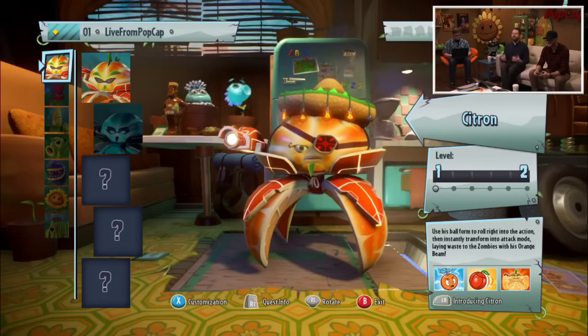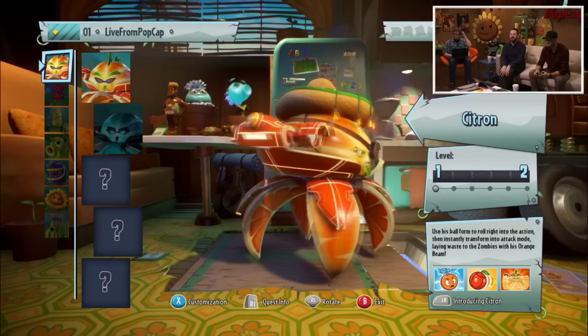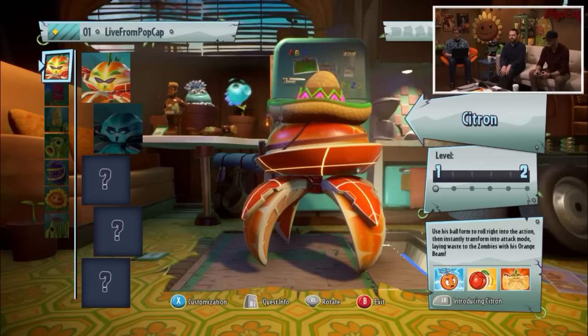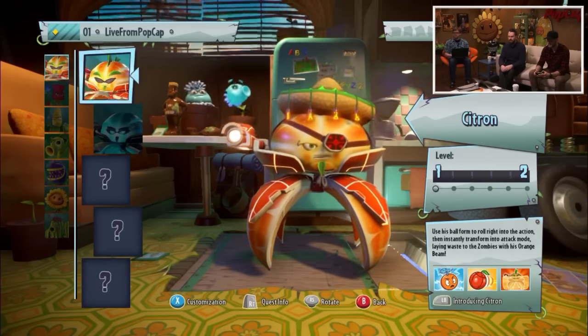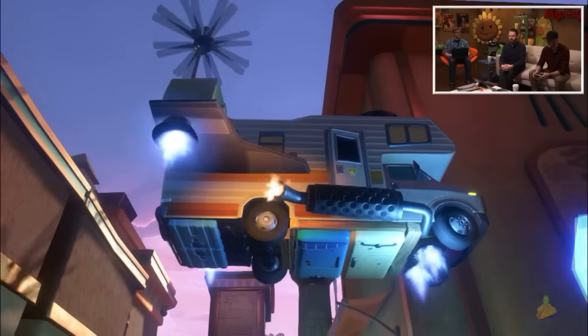The screen we're on right now is inside Crazy Dave's RV. You can see that we're over the trap door, ready to get dumped into our level. This is a way of choosing all of your different abilities and your different characters. I don't think people have seen that one before. People love all the stuff going on in the background.